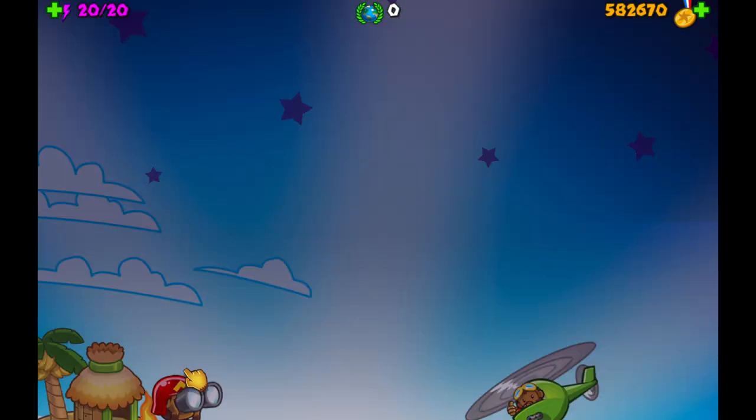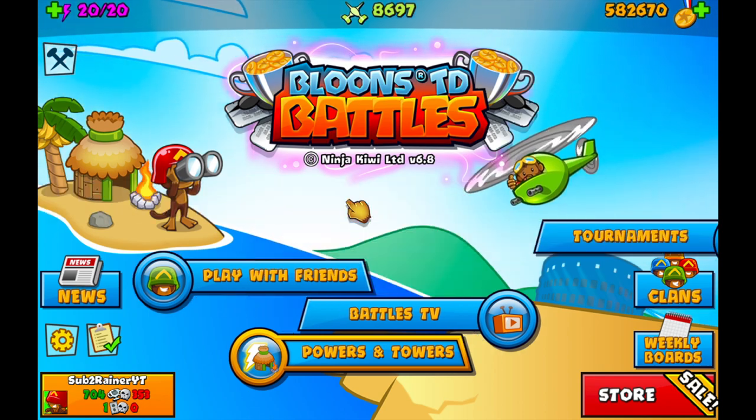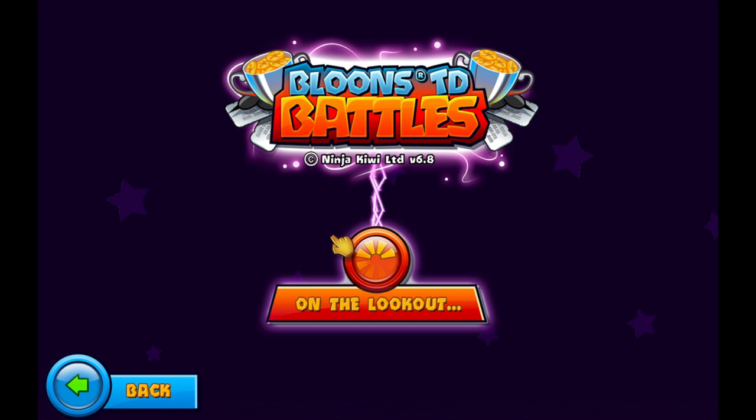Now that you understand the tower a little better, I'm going to show you two basic strategies. The first strategy is Cobra Mortar Bomb, and the second is Cobra Sub Bomb. These are probably the most basic Cobra strategies you can use — there are really advanced ones, but this is a tutorial for beginners to get familiar with Cobra and use it in your loadout on maps where it's good.